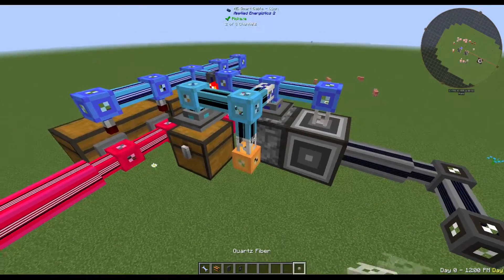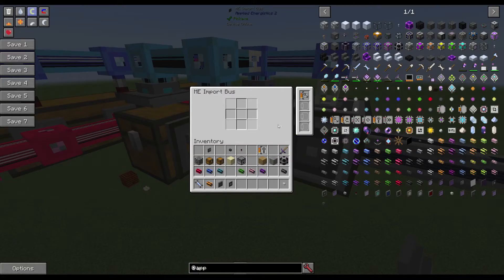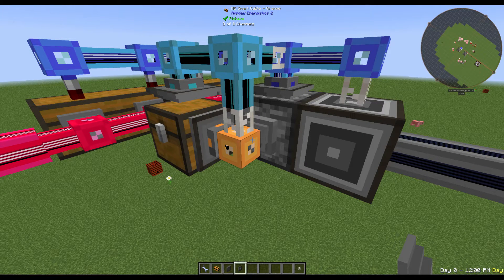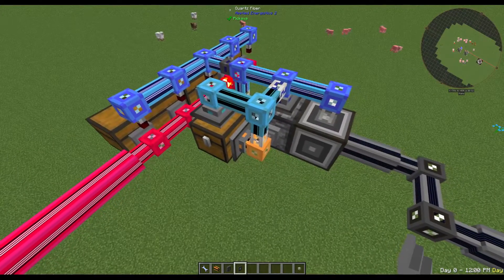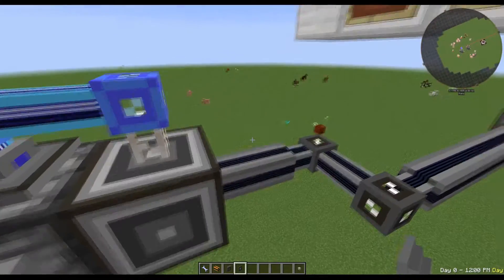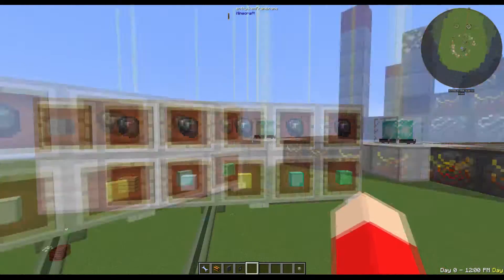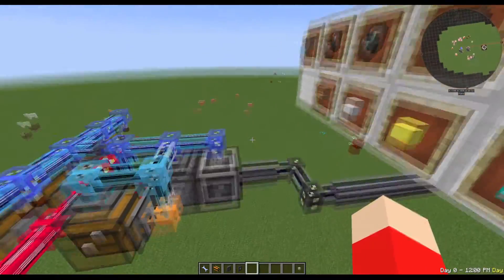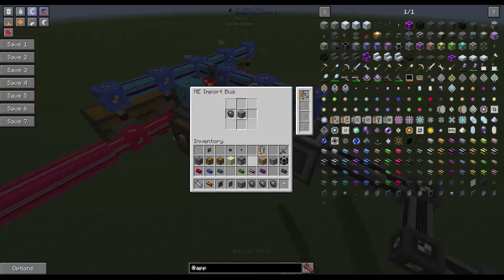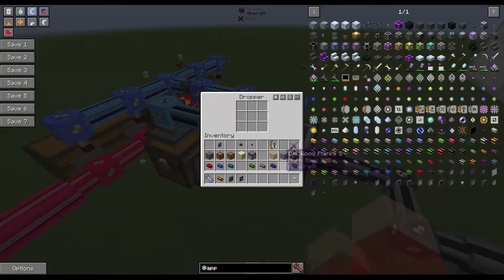Our next system is going to be the orange cable where all we're going to do is have a storage bus and an import bus. However, this import bus is going to need to have a capacity card because we need a filter. This doesn't need to be applied energistics - this could be done with item transfer nodes or EnderIO item conduits, anything like that will work. The only requirement for your item transfer is that you're able to have five items filtered in the extraction. The five items I'm going to use are the five different types of slate besides the last one, because these are the types of slate we want to pull out and put into the altar. There's no reason to pull ethereal slate out because we're never going to use it to craft in the altar.